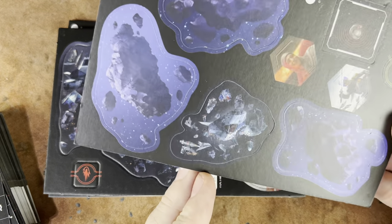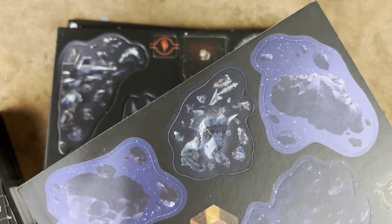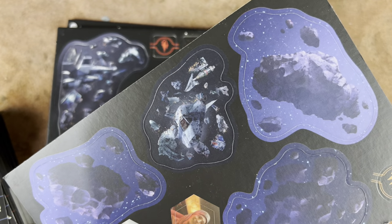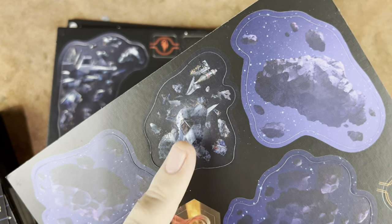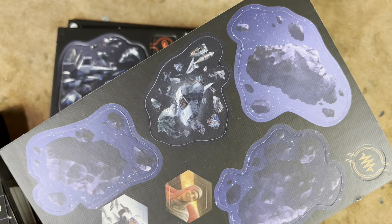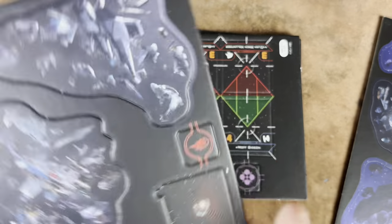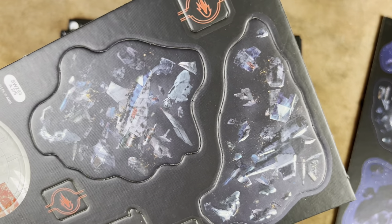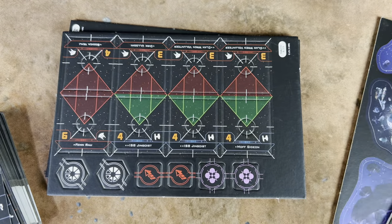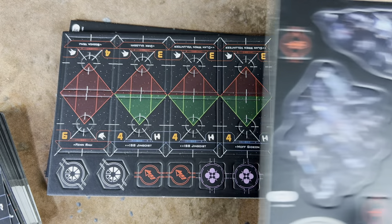The debris cloud is actually really cool. I'm not sure what ship that is — it looks like it's an A-Wing from the sides, but the front looks a little bit more like a gunboat. That's definitely an A-Wing right there. I think there's definitely supposed to be A-Wings — an A-Wing doesn't necessarily have to look like an A-Wing after it's been destroyed.